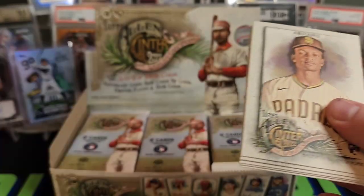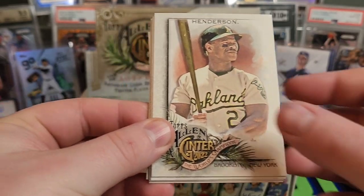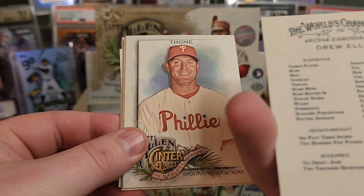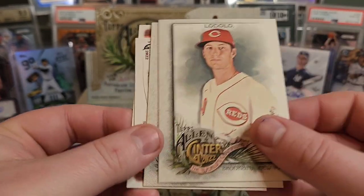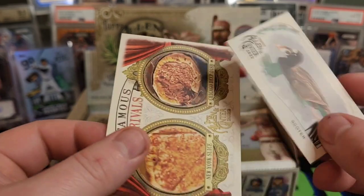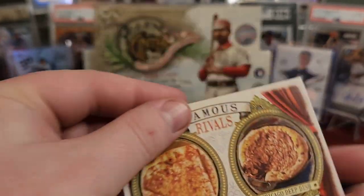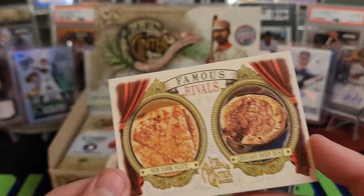We have those thicker packs too, a little more difficult to open. CJ Abrams, Ricky, Drew Ellis, Jim Thome, Nick Lodolo rookie, Sal Bando. And we have a Scouter card. Then New York vs. Chicago Deep Dish — it's obviously New York. I've never had deep dish, but I live in New York, so I'm going with New York.